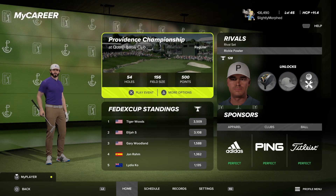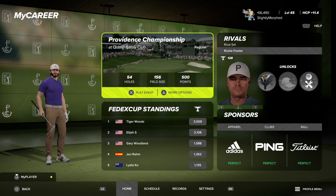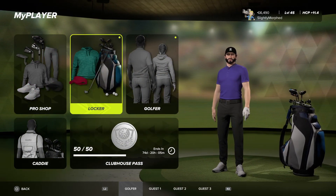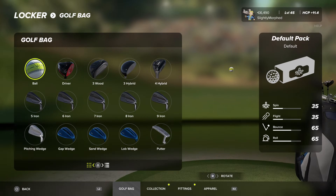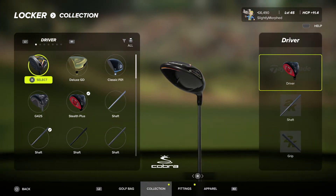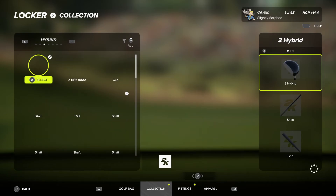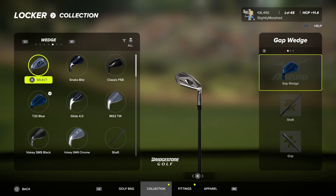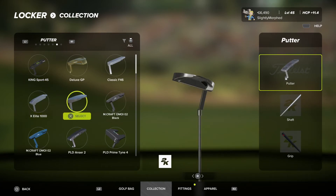Welcome back to PGA Tour 2K23. We've got the Providence Championship at Quail Hollow. Last time in career mode we lost in a playoff — the opponent just kept making birdies and we finally parred and lost. Also noticing we have a 2K putter equipped.